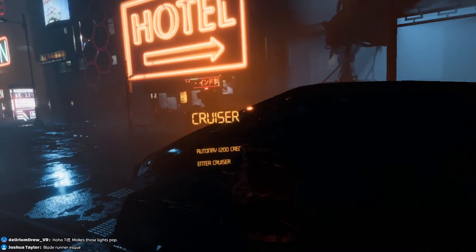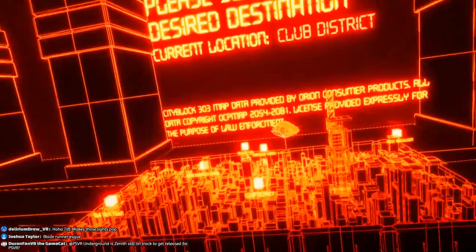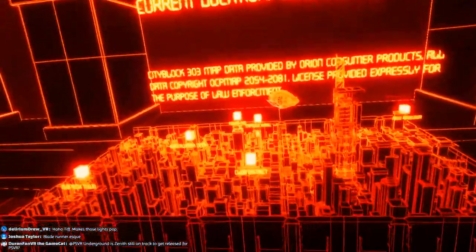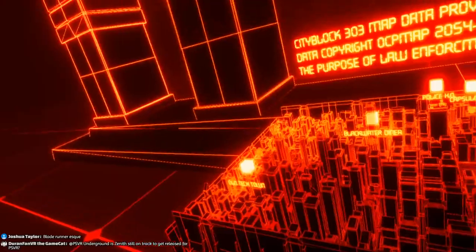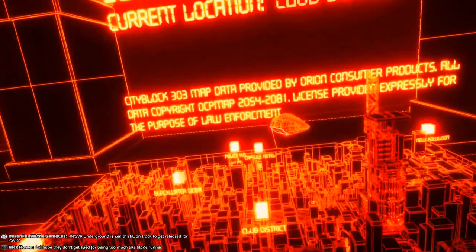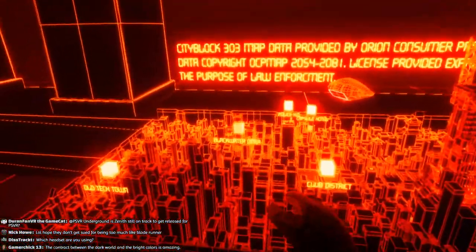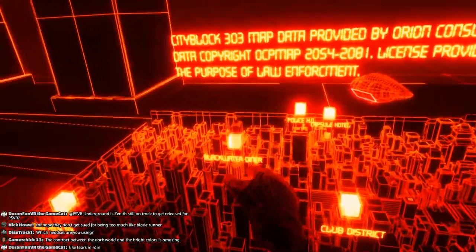We're gonna fly to one more place. I can do auto-nav so I don't have to fly — I'll just tell them where to go. Very Blade Runner-esque. This'll give me a chance to take a load off for a minute, grab a drink. Old Tech Town, Police HQ, Capsule Hotel. New Kowloon is really cool — I would like to go check there again, but I do want to wrap up soon. Let's go to Blackwater Diner.